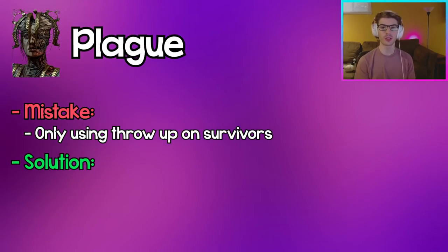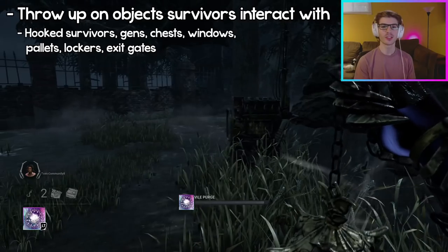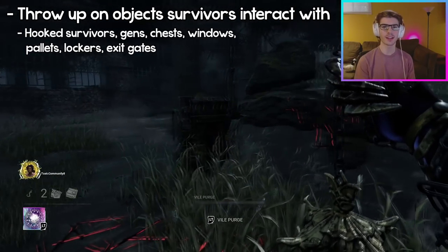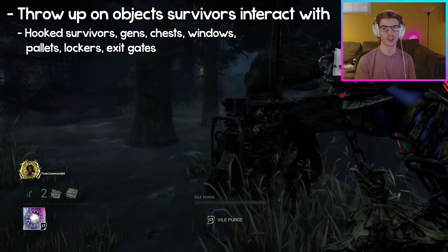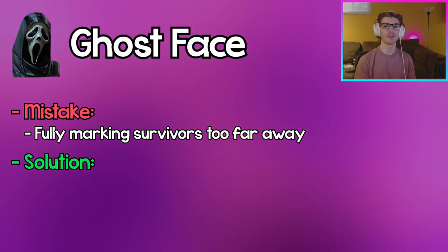Plague: Only using your throw up on survivors is a big mistake. Also use your throw up on objects that survivors can interact with so that when they do interact with those objects they'll get sick without you even having to chase them.